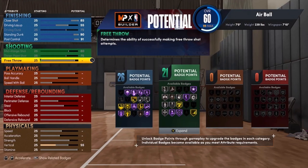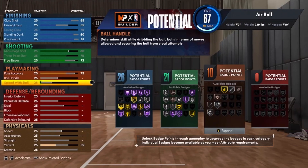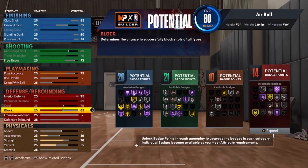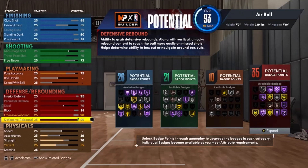For shooting, max out mid range, max out three point, and put free throw to 73. For playmaking, put pass accuracy to 75 — that's all you need. For defense, put interior to 95, max out perimeter, max out lateral, put block to 91, offensive rebound to 90, and max out defensive rebound to 99. That gives you 35 defensive badges.